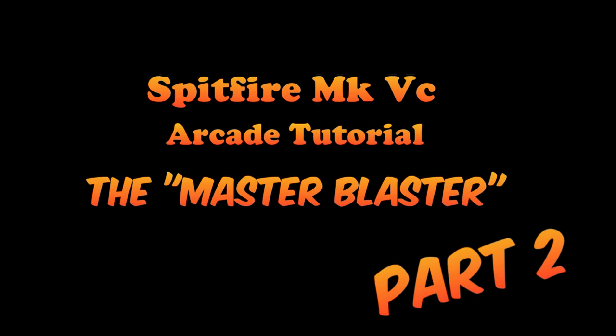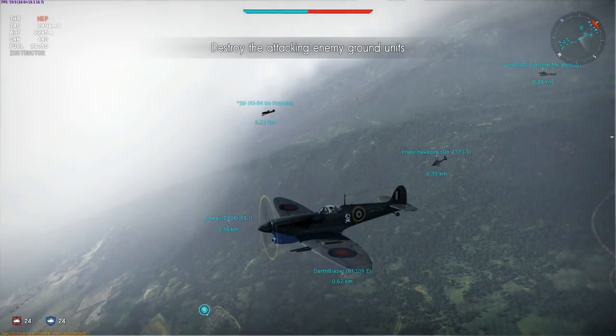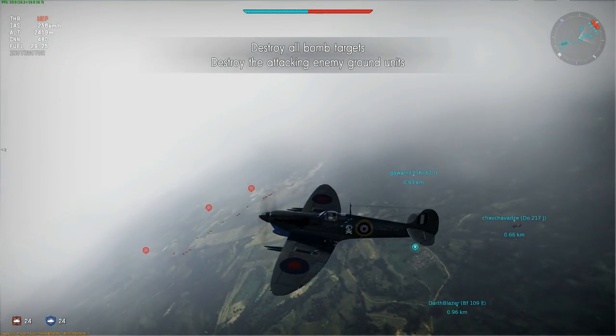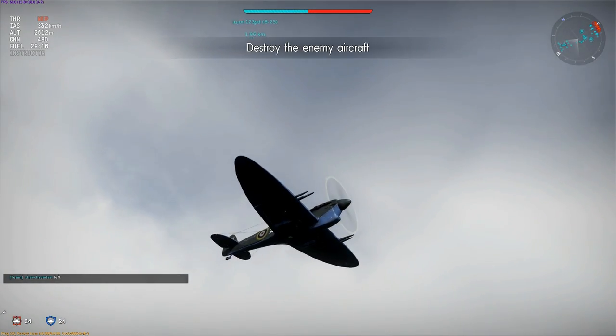Greetings War Thunderers, this is Longshot with you again with Part 2 of my guide to flying the Spitfire Mk5C in Arcade. In Part 1 I examined the characteristics of the plane and then explored tactics for flying at low altitudes. If you have annotations enabled you'll see a link to that video now, and if you haven't already watched Part 1, I suggest doing so first.